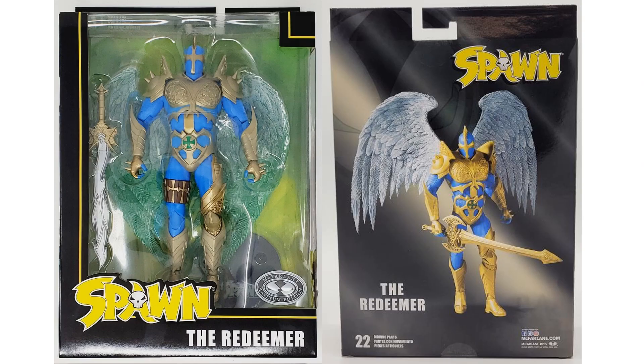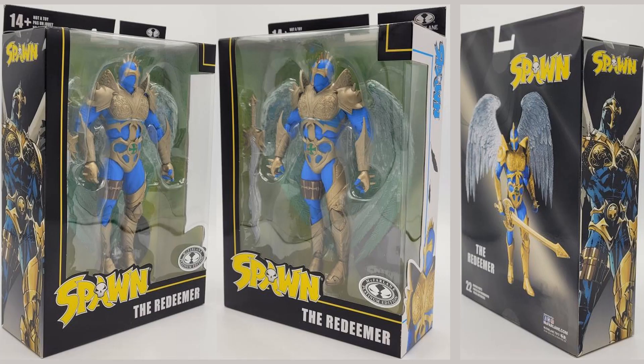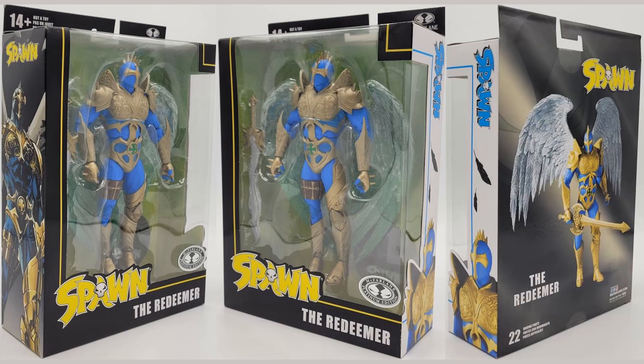Here is a Redeemer figure Platinum Edition — there are only 3,000 of these made. The only difference I can tell is that the sword is different. Look in the package: you can see the difference between the two swords. The original release had that gold sword you see on the back of the package, and this new release has got more curve to it. So there are different angles of that platinum package chase variant and all the artwork on it as well.